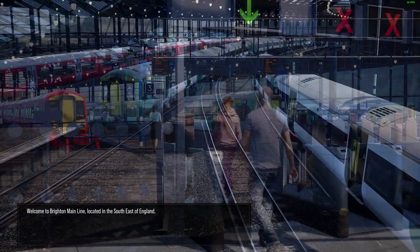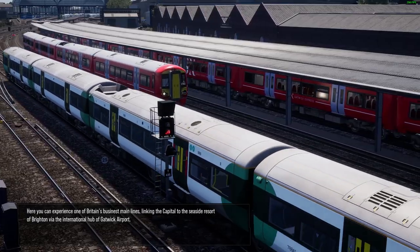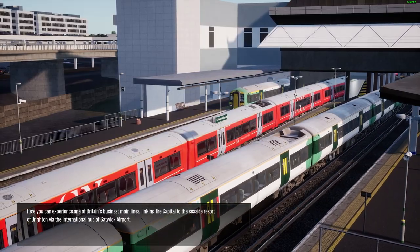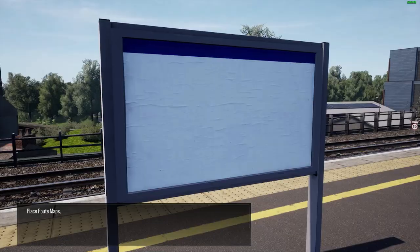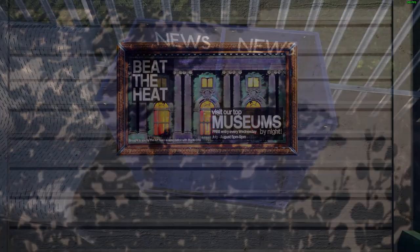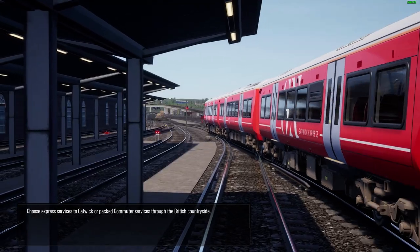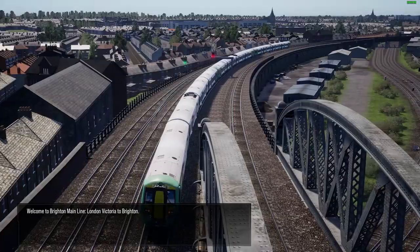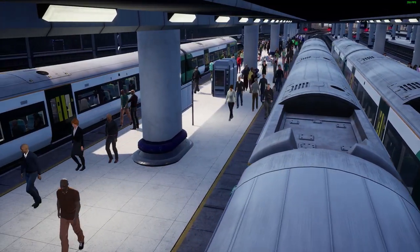Welcome to Brighton Mainline, located in the south east of England. Here you can experience one of Britain's busiest mainlines linking the capital to the seaside resort of Brighton via the international hub of Gatwick Airport. Along the way, be sure to place route maps, put up tourist posters, refill newspaper stands, and put up seagull signs. Choose express services to Gatwick or packed commuter services through the British countryside.